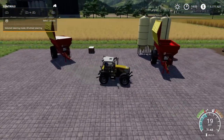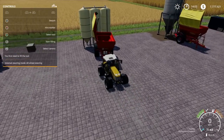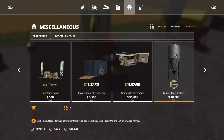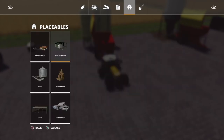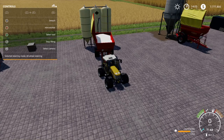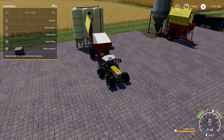Next one is a silo called the Multi Silo. This one you also find under placeables and miscellaneous. This one is only 6,000 to buy. Lime - oh, that's a fast one. Let's see how much this will be - that filled up pretty fast. 157. Okay.